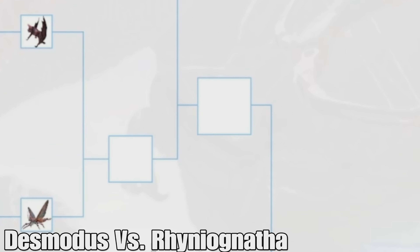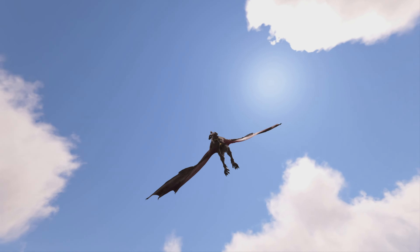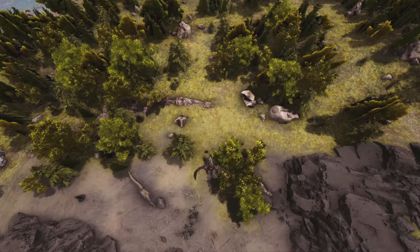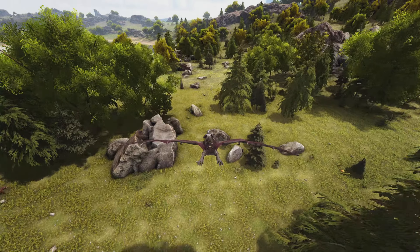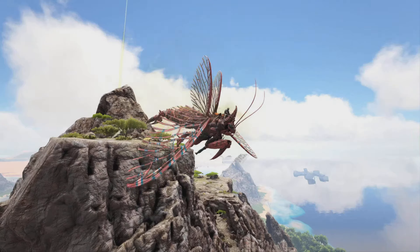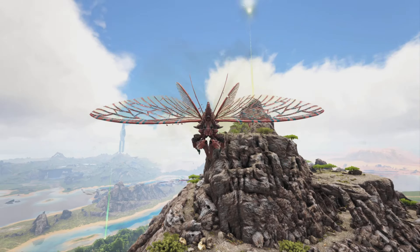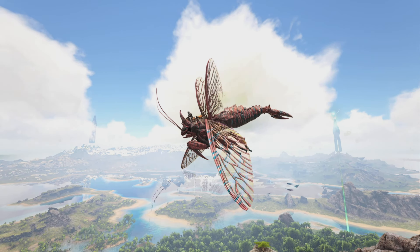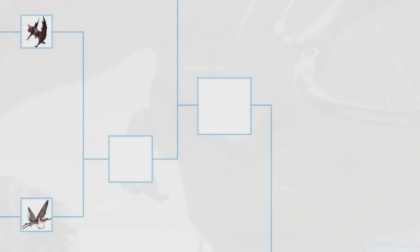Then we have the Desmodus versus the Rhyniognatha. Both are great flyers with strong suits. The Desmodus is really fast, has a dive ability, and has Sanguine Elixirs which the Rhyniognatha doesn't have. But the Rhyniognatha is really quick, can swim underwater, can pick up vaults and other buildings, and can pick up large creatures up to the size of a Rex. The Rhyniognatha definitely has more going for it, and it should win.